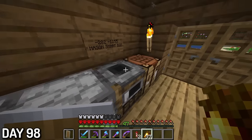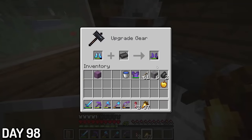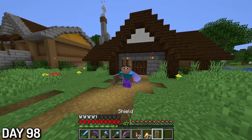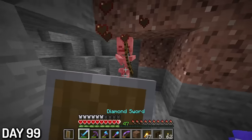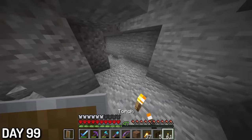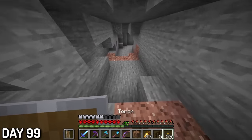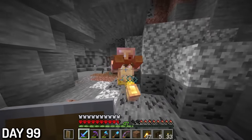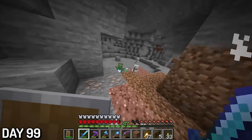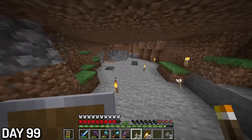I rushed home, smelted them, made my last netherite ingot, and upgraded my diamond boots with the new ingot. I know my helmet was still diamond, but I was still feeling great at this moment with three-fourths netherite armor. Day 99, I did a chore I had been meaning to do for a long time — lighting up the cave that was under my hull. It was spawning a bunch of mobs and I really needed to light it up. I lit up a ton of the cave, hoping that mobs would stop spawning under there, and I could finally live in peace above the land.